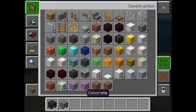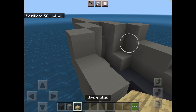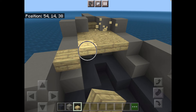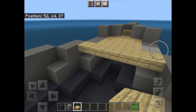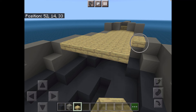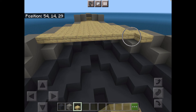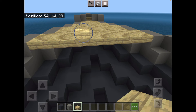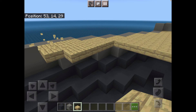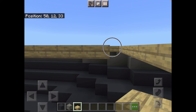Now you're going to want to grab birch slabs and put them all along this area. In the second video I'll show you how to do the top and the underside of the ship. This method is way faster.